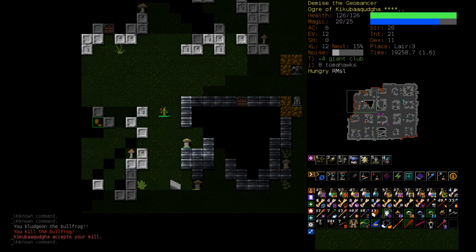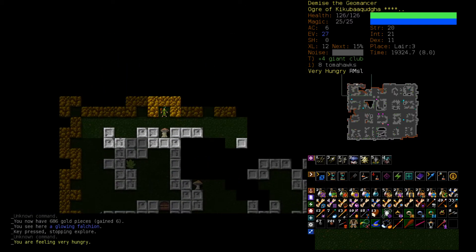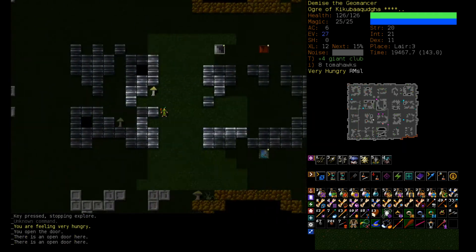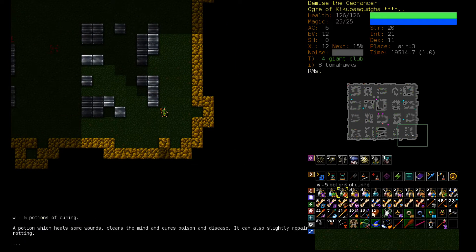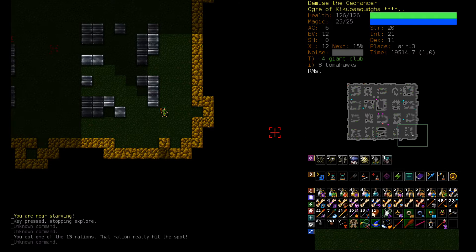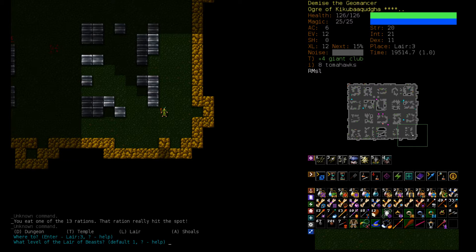Let's go with our Vile Clutch and Giant Club strategy here. That Artifact Quarterstaff could have Magic Resistance on it, so maybe I should check that out. I probably will check that out, but we can finish clearing out the lair first. Too much stuff we're carrying around. Let's head down to Lair 4.